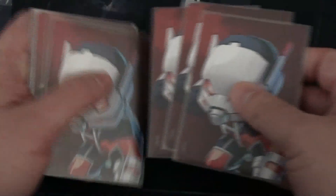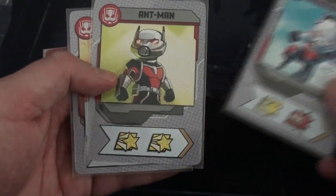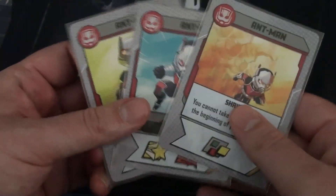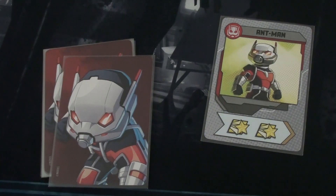The basic flow of the game is each player plays with a deck of cards ranging from 10 to 12 cards depending on difficulty settings. You play one card a turn from a hand of three cards. The cards have icons on the bottom indicating what actions you can take. The resources are movement, attack, and heroic action.